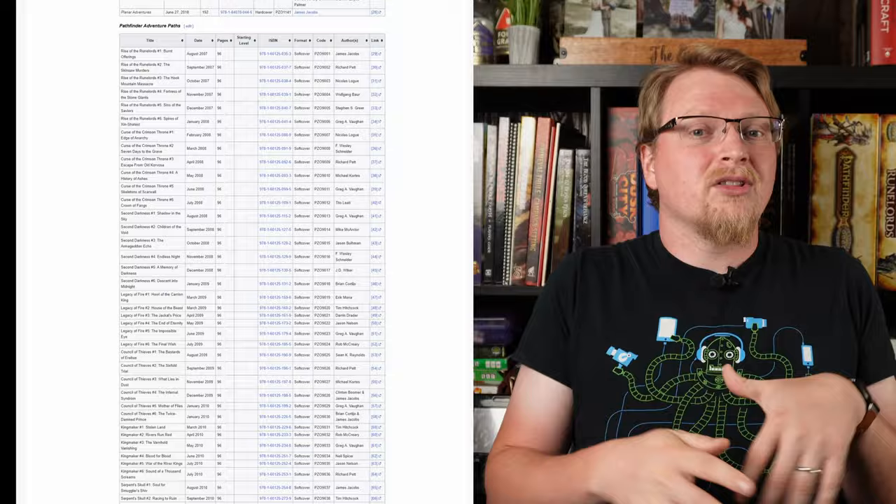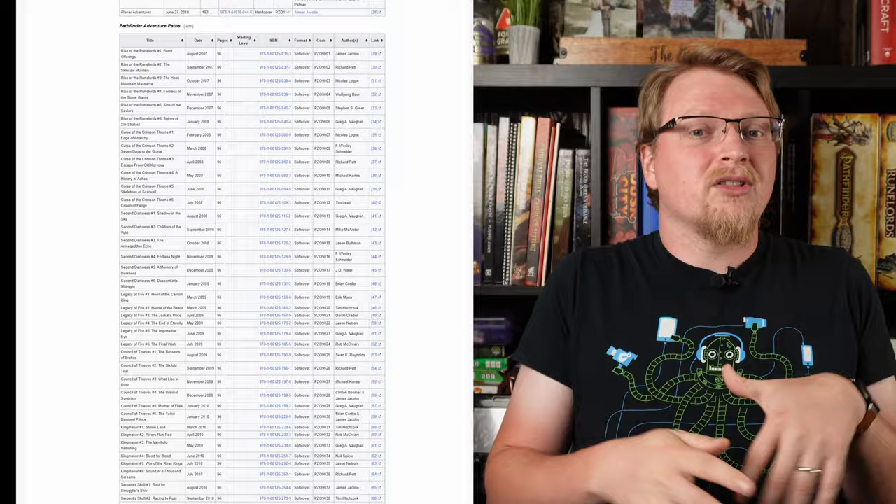Not only can you get all the Pathfinder for Savage Worlds books — which already number into the 20s between their player guides, campaign books, bestiaries, etc. — but there's also a lot of other content out there for the setting of Golarion even if it hasn't been converted into Savage Worlds yet. It takes a little work to convert: just find the corresponding monster in the bestiary and adjust the modifiers to the roll for DC checks and you're ready to go. Both options are great and you can't go wrong with either. For players interested in various settings and genres the core rulebook is the way to go, but if you're primarily focused on fantasy settings and want to explore the world of Golarion, then the Pathfinder for Savage Worlds core rulebook is your best bet.